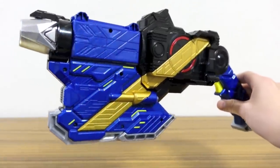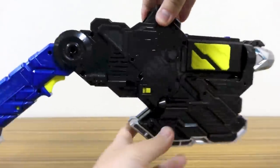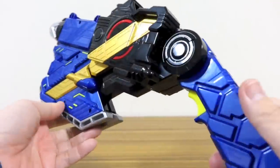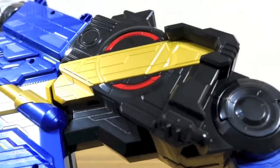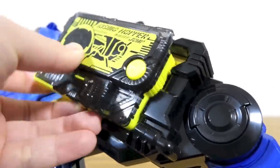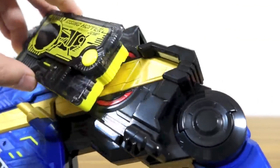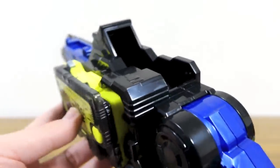ではまず標準のオーソライズバスター。ガンモードで全体ぐるっと見回すとこうで、なんかすごいまとまりのある綺麗なデザインですよね。ここにはプログラスキーのスキャンエリアがありますから、この向きでスッと綺麗にはまるんですよ。逆に位置が違うと上手いことセットできないようになってて、正位置で初めてスッとはまると。ロックされるわけではありませんが、気持ちよさ。